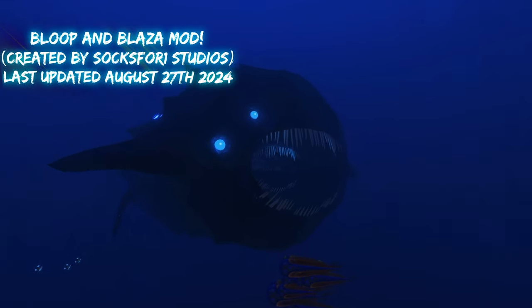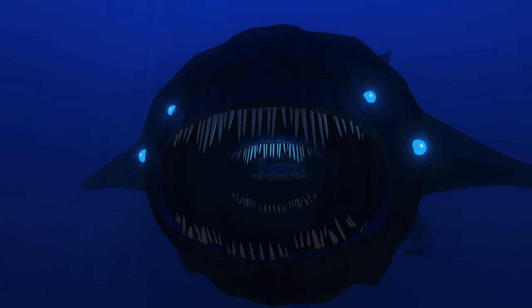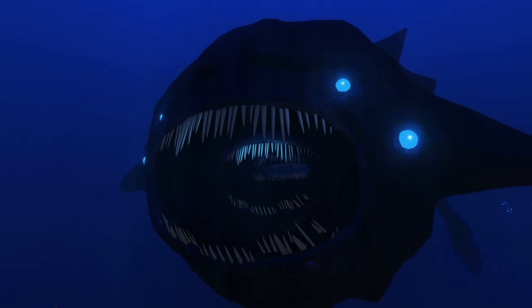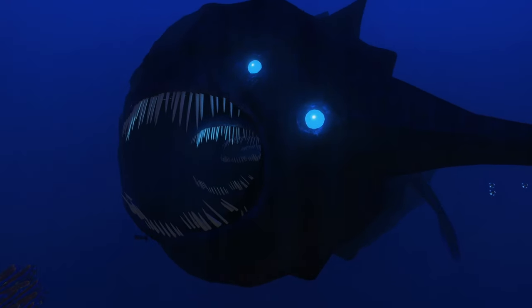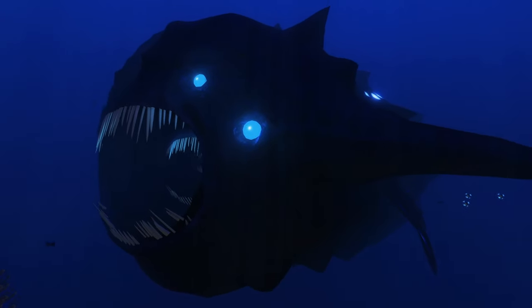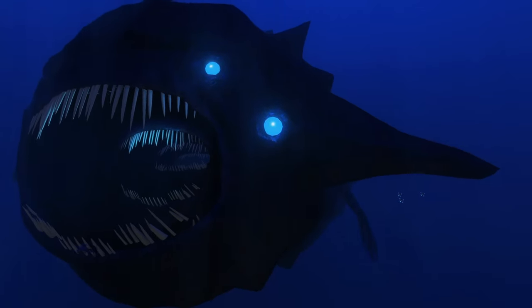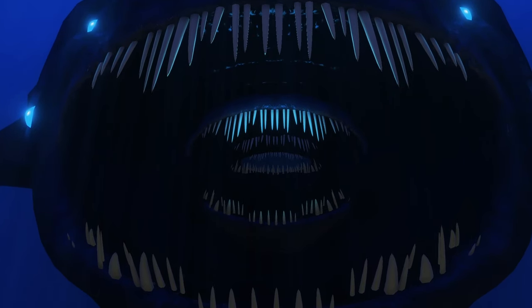We're currently looking at our next mod - that freaking abyssal monstrous being in the distance. The next mod is a creature mod called the Bloop and Blaza mod, which adds two new Leviathans into your Subnautica game, both equally as terrifying as one another. We're looking at the Bloop Leviathan right now. There are two versions: the Deep Bloop Leviathan, which is the larger version found in the deeper biomes, and the regular Bloop Leviathan, the smaller version found in more shallow areas.